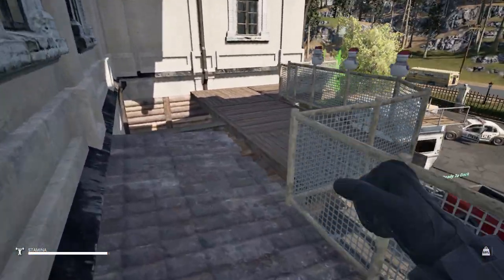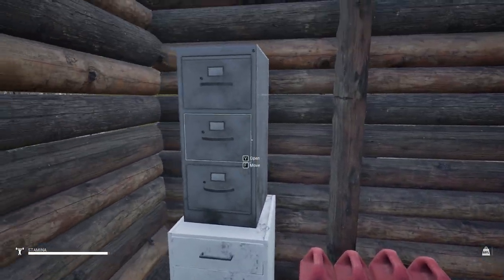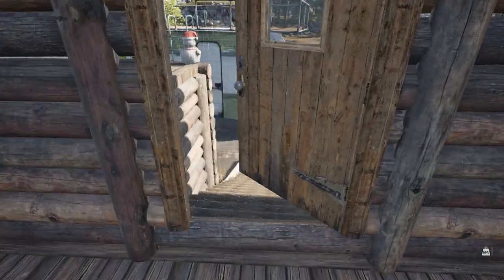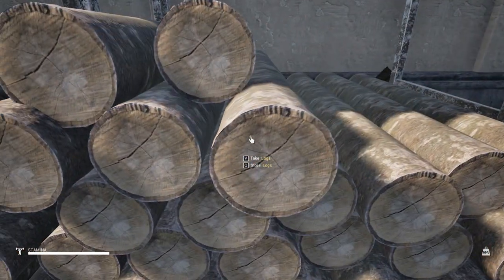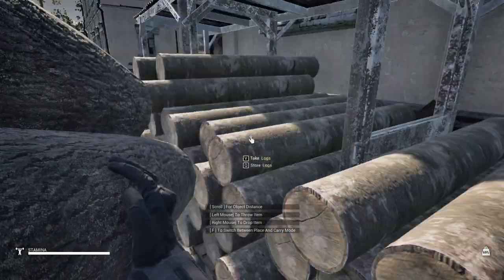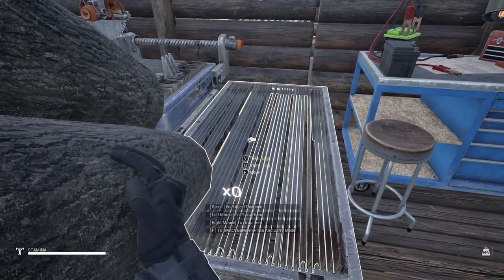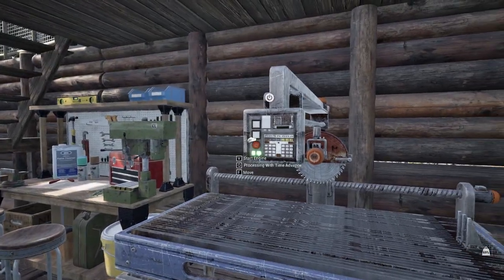Down below I fixed that blueprint last time. I got all my gas cans down here, and here's all like the car parts and stuff. We got all the cinder blocks and cement, engines, wheels — all that stuff is down here. These are all full. I went ahead and chopped up a bunch of logs. Let's get one, two, three, four and five onto the saw bench, and then I'll come down and grab five more so we can put them into the walls, but I want to make sure I got planks as well. There's five — we'll get this thing started.